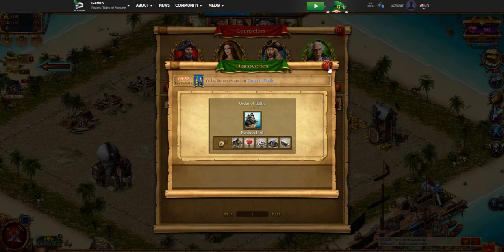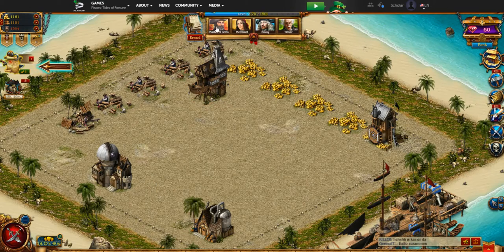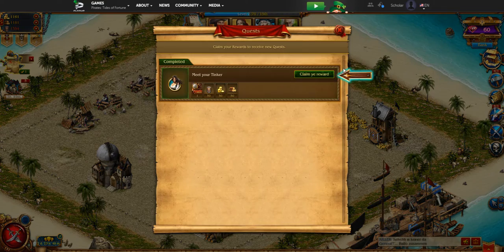Up at the top of the screen are your counselors: the Master of Arms, Merchant, Envoy, and Tinker — they all tell you something different. The Tinker covers your research and discoveries. The Envoy talks about different things with your allies. The Master of Arms gives you reports on attacks and defenses you've done. The Merchant tells you about resource trades. You just click the different counselors at the very top middle of the screen to navigate between them.